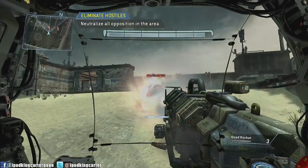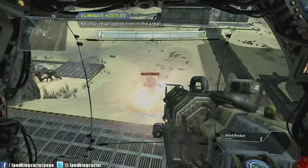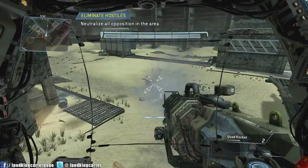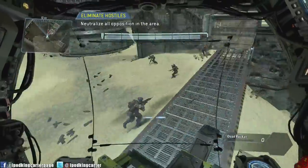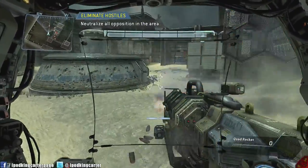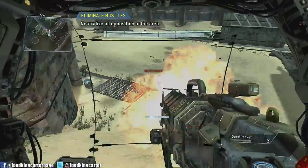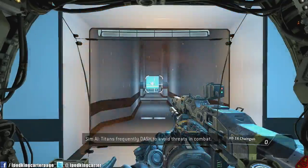I was taking out computer-controlled enemies called Mongrels and Specters. Mongrels don't fight back much — you can go on a crazy kill streak with them. But Specters will give you a run for your money. What's great is that AI will always be in the game, even in the full release, so it won't feel empty. It's not just 6v6 — it's 6v6 plus AI, so you can always keep kill streaks going.